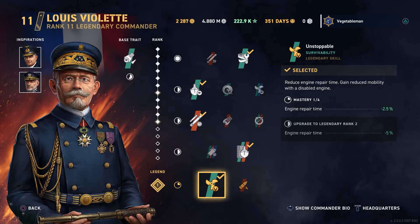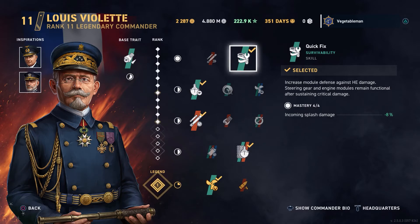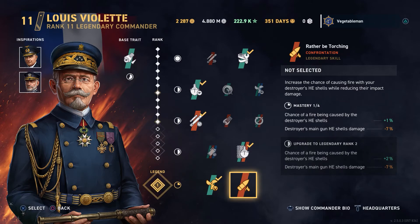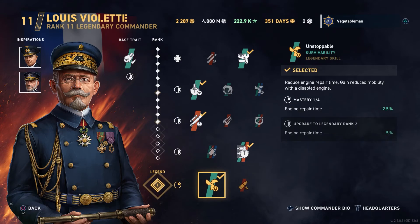Down to the legendary slot, you've got two options. There's reducing engine repair time and gaining reduced mobility with a disabled engine — which you actually already have covered above. It does speed up your engine repair time though, which can be critical if you've just burned your repair and then lose your engine. The other option gives you an increased chance of fire from HE shells, but it's only 1% and the damage reduction is quite high. It may not be the best option overall, but it is the better option in my opinion. I think Wargaming have done good work making these trade-off choices meaningful.